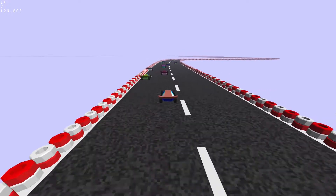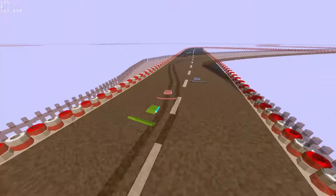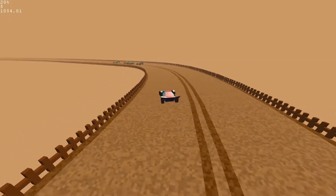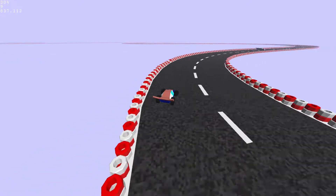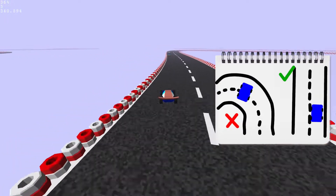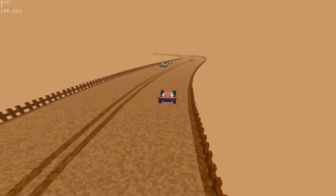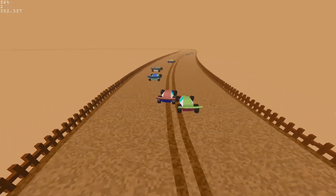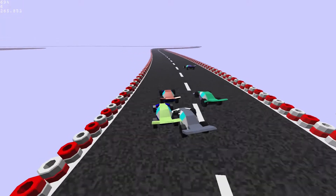Then I finally implemented some basic AI for the player's opponents. I wanted the AI to be as simple as possible and avoid any long-term planning because of the track switching, so I tried to find an approach based exclusively on local track parameters. The AI always tries to turn the car in the direction of the track's curvature and accelerates if it is sufficiently lined up with the track. I'm using the track's centerline second derivative as an approximation to curvature, since I can compute it exactly from the Hermit splines. The whole AI takes about a dozen lines of code — it's not the smartest, but it more or less follows the track.